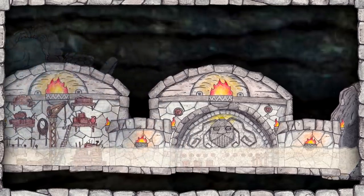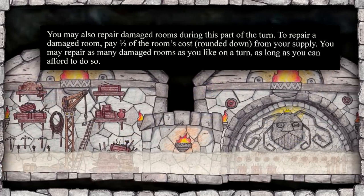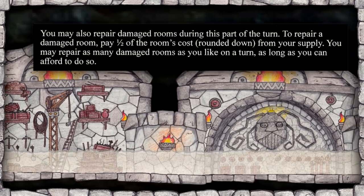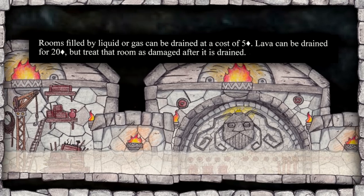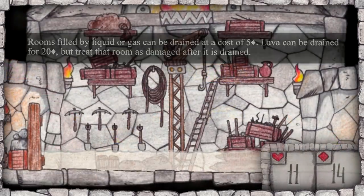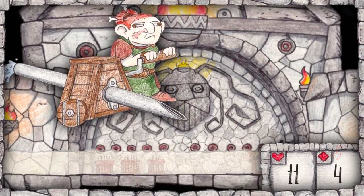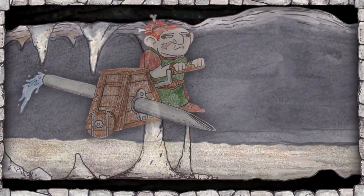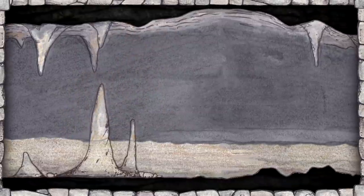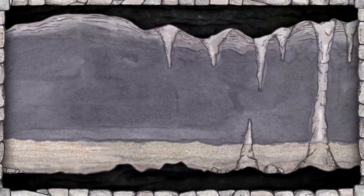Rooms filled by liquid can be drained at a cost of five trade items. So we spend five trade items to pump the water out of the storeroom, and five more for the barracks. These river tiles also count as empty chambers filled with water — I could continue spending trade goods and pump the water out of each tile and then build rooms in them, which would be pretty neat. Not gonna do it, but something to note.